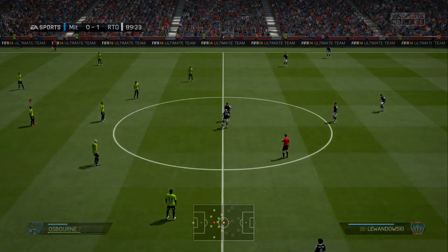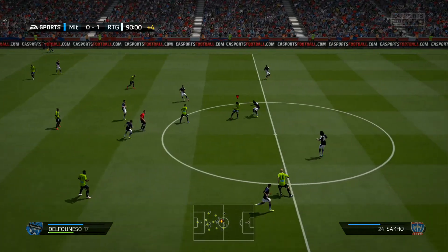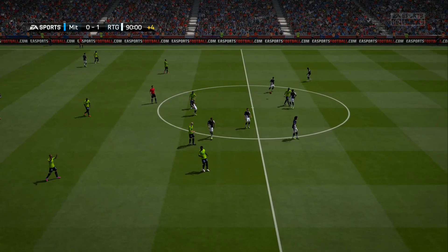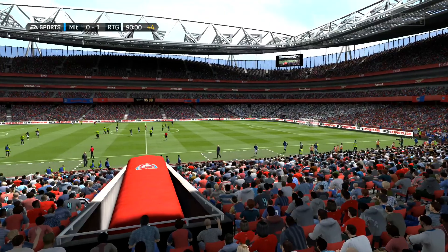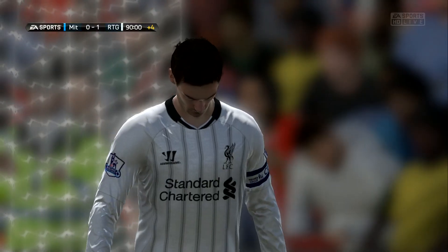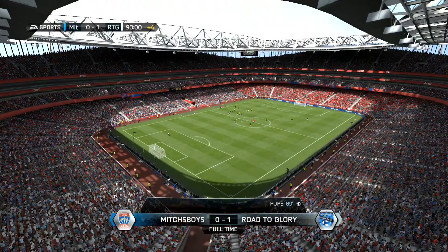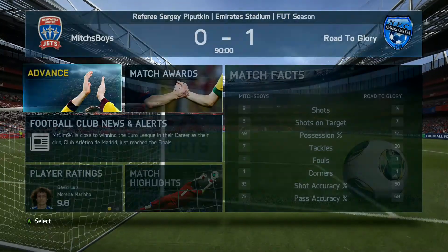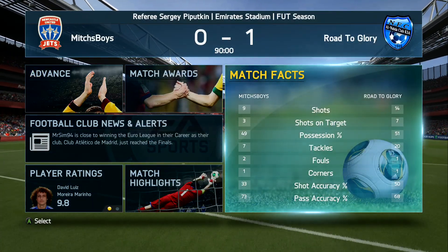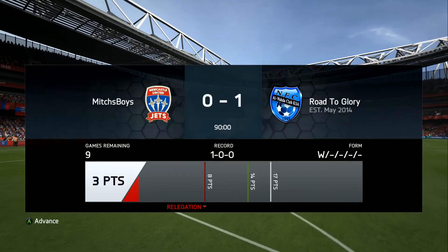I am keeping Pope on the bench no matter what team I have — absolutely awesome player. We've won the first game in Division 7, 1-0, with an 89th minute header by Pope. He's a bronze player but the silvers did well. Full-time result 1-0. We got 500 coins from that win. We had 14 shots, 7 on target, 51% possession. Overall pretty damn awesome. That's 3 points from 1 game in Division 7.